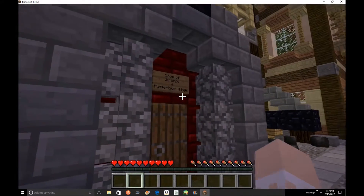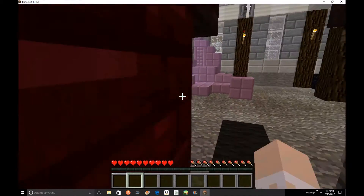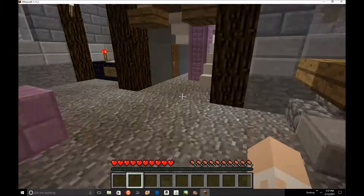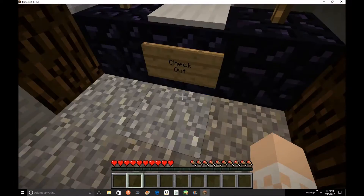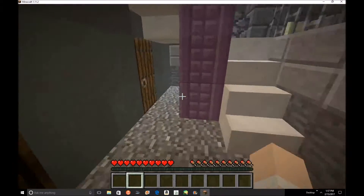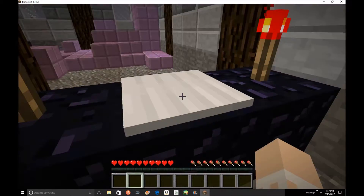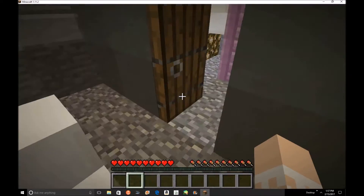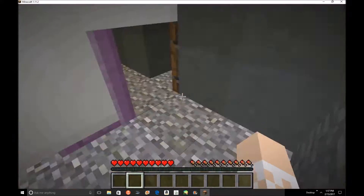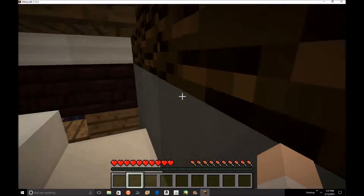Next building - Shop of Strange and Mysterious Things. Oh, this is strange and mysterious! I'd love to check some stuff out and then check out the checkout. I'm the checkout person, yay! Let's find other things and get up these stairs.